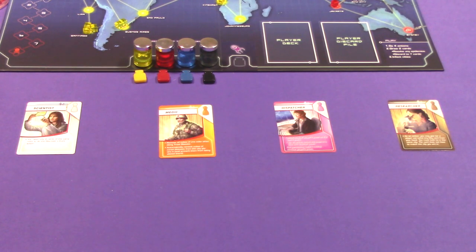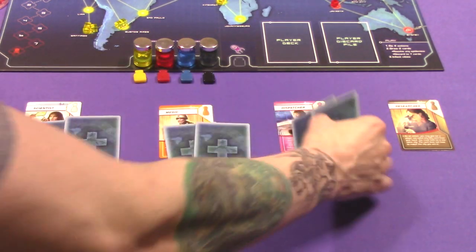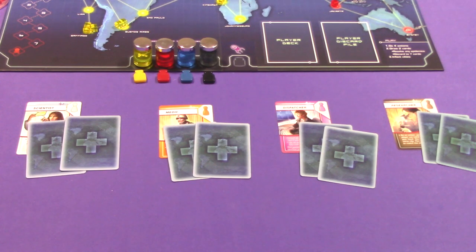You might be wondering where all these events come from — a lot of them come with the expansions. The rule is to include two events per player, shuffled into the deck. These cards can be played face-up since it's a fully cooperative game, or held privately so each person can discuss strategy. Then hold onto the deck because you have one more thing to do with it.